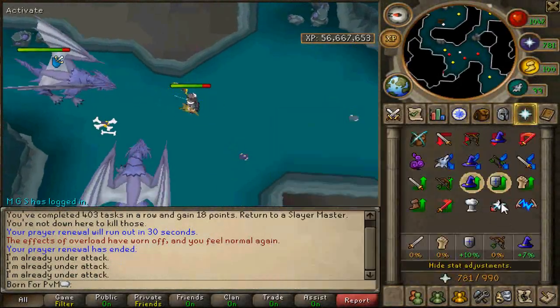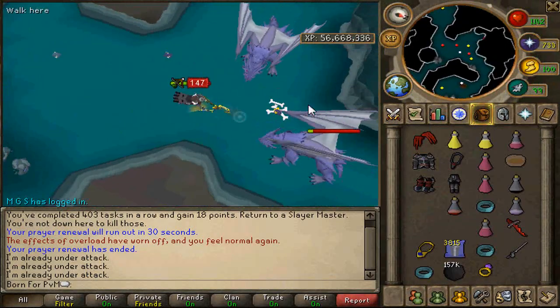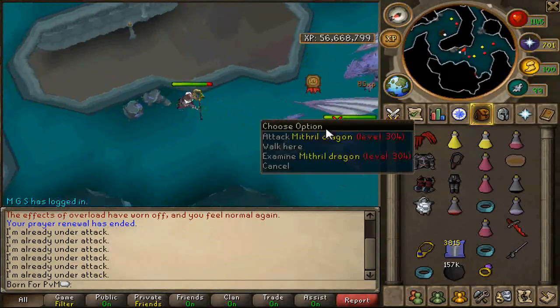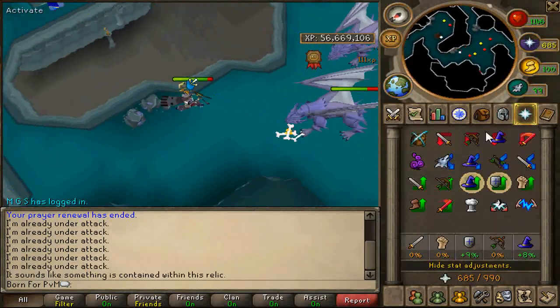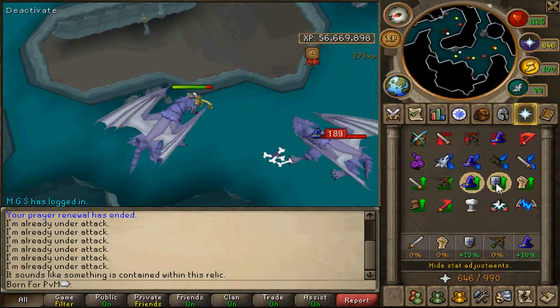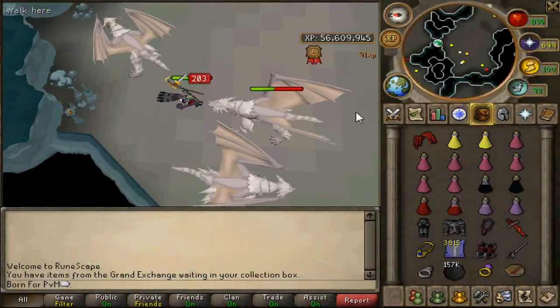Up next we have mithril dragons. This is a really effective spell to use on mithril dragons due to how cheap it is — and if you look closely you'll see I just got an effigy. If you can't afford arums or virtus, I would definitely use melee on these or most tasks shown in this video, but arums is only like three mil so it shouldn't really be a problem.